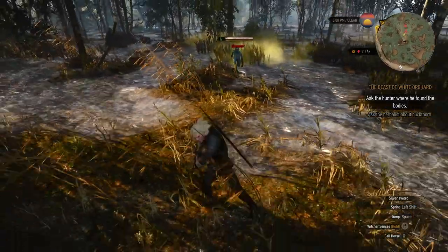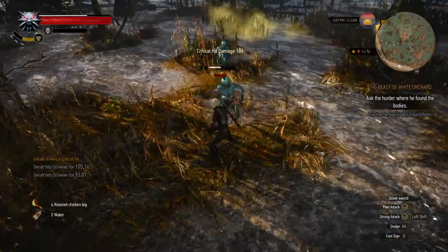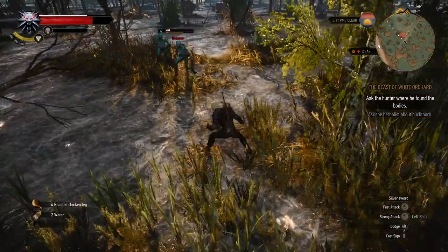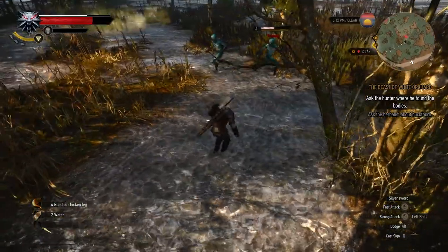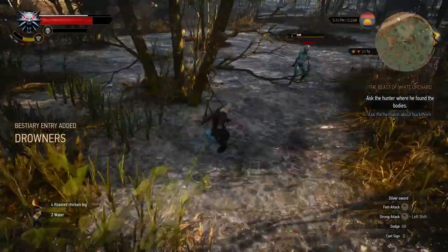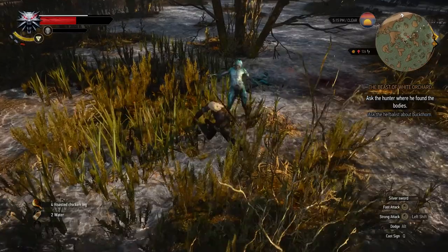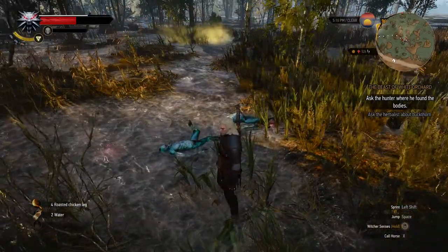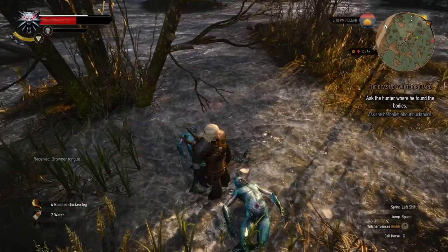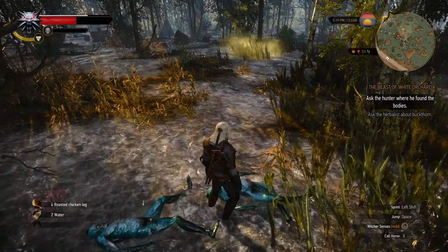Come on, drowners. It seems like I can't block their blows — I tried to do that but it just stunned me and I took some damage. Dodging seems to be the way to go. That went pretty horribly — lost half my health just fighting two enemies. I'm gonna eat my roasted chicken.